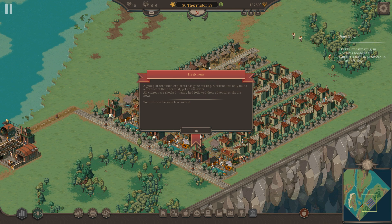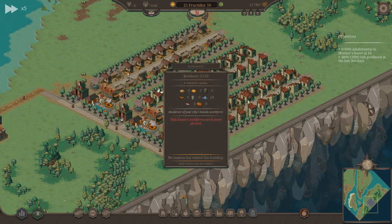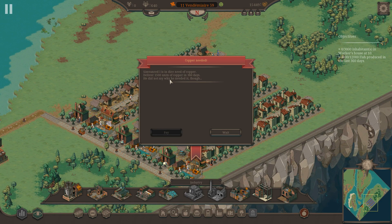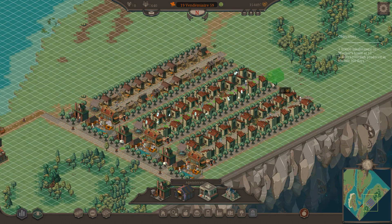A group of reno experts has gone missing. A rescue unit only found a relic — no survivors. Our citizens are shaken; many had followed their adventures via the news. Okay, that's cool. And why is copper needed? You have to be kidding me — I'm not really interested in copper at all.